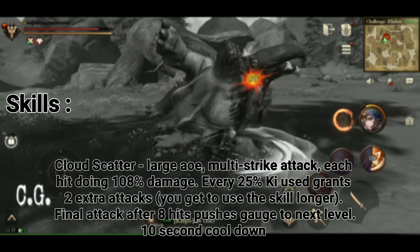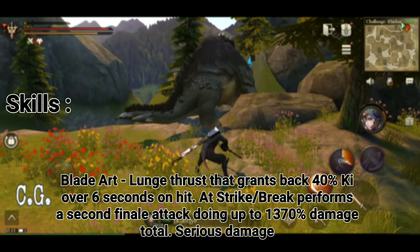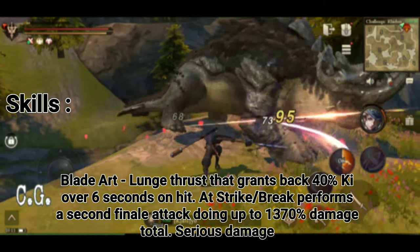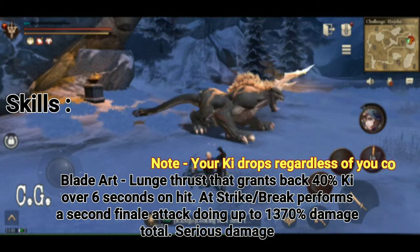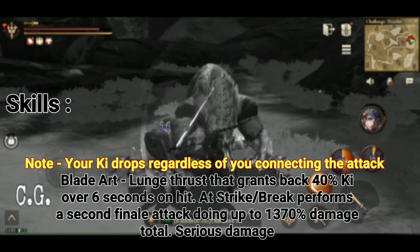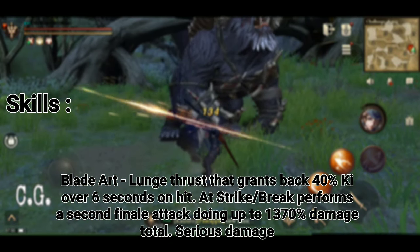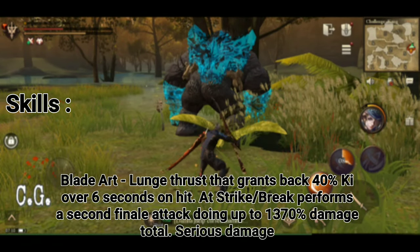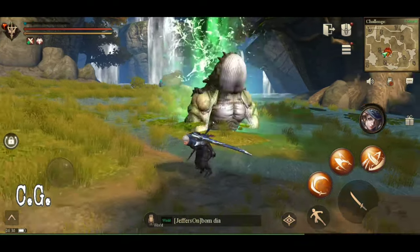After eight consecutive hits, Cloud Scatter performs a finisher strike that breaks through to the next key level. It's a bread-and-butter skill that reveals and breaks weak points and takes advantage of Warblade's range to hit above-ground targets easily. Your third skill, Blade Art, is a forward lunge attack. At key level Strike and above, you get a second finisher attack, hitting for up to 1370% damage. Upon use, it drops your key gauge by one level and recovers up to 40% of your key over six seconds — this is your spike damage skill.